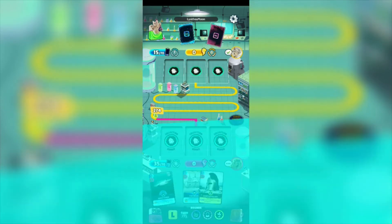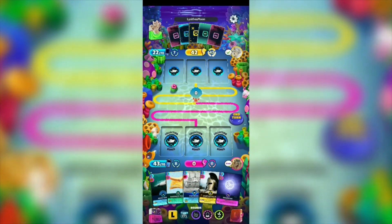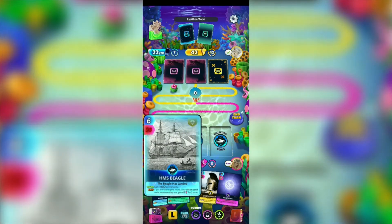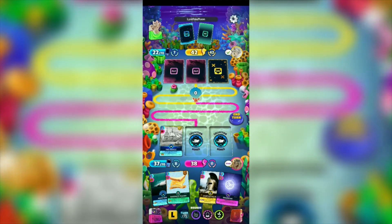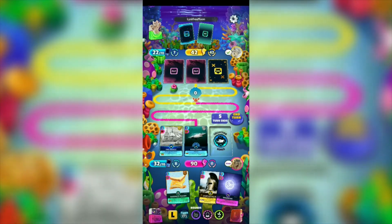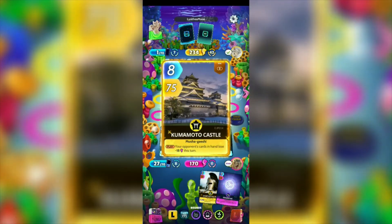We lost that round. Our opponent has 15 energy cost and we have 43 energy cost. Our HMS Beagle got minus 40 since we're in the Ocean and Seas Terrain. We're gonna be using the HMS Beagle to gain plus 1 permanently in energy cost, and the Mako Shark to deduct points from the Ocean and Seas cards on the opponent's side, and the Sandwich Theory for plus 30 to both cards. We have 170, our opponent has 200 plus — our opponent has the most advantage.